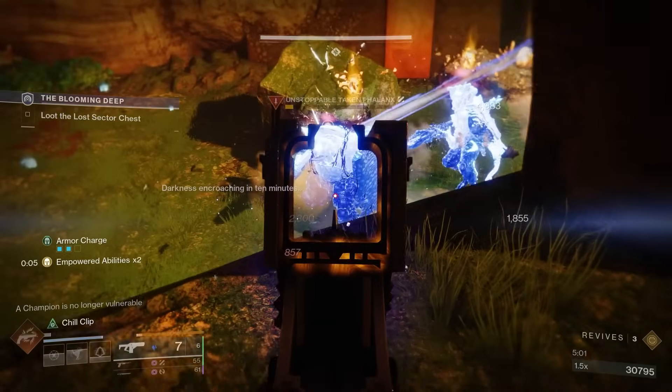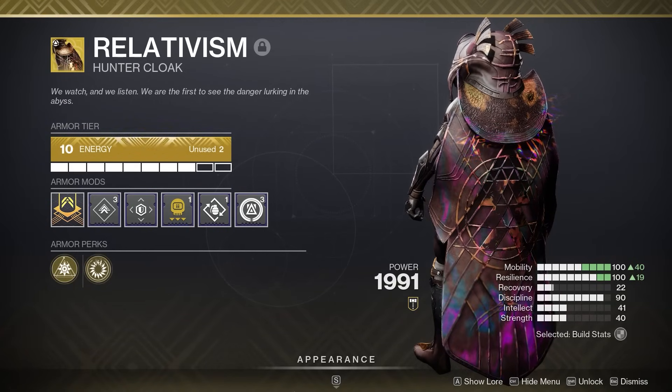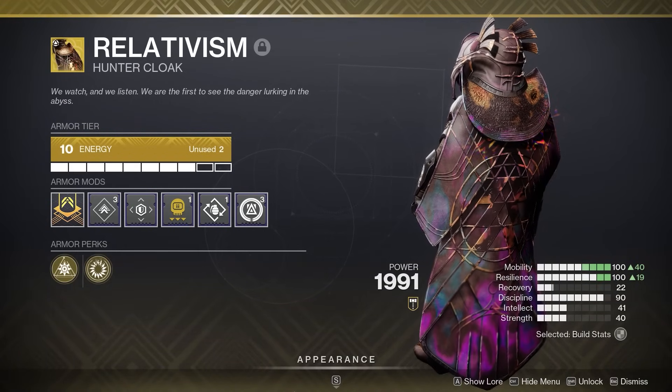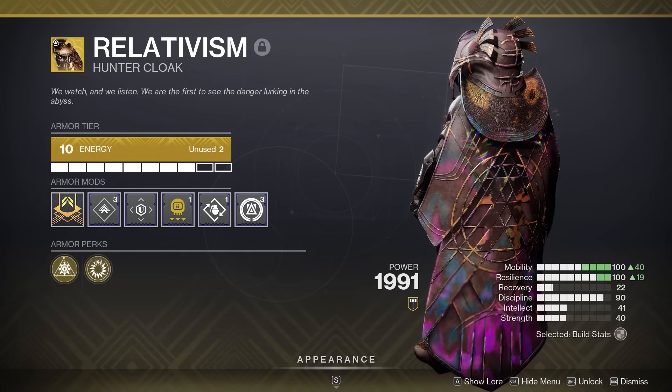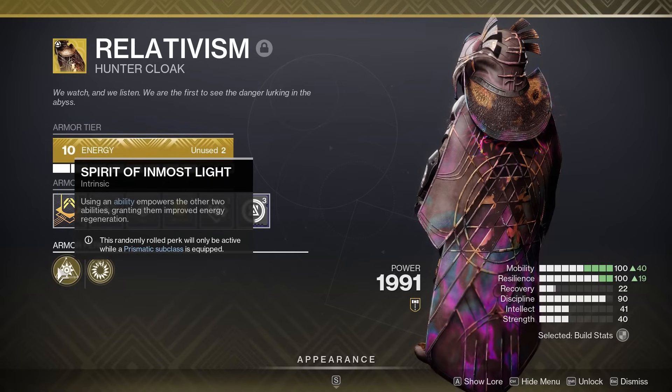First and foremost, let's talk about one of the main components of the build: the exotic class item for the Hunter, Relativism. If you didn't know, these exotic class items can drop with two armor perks from two different exotic armor pieces. The one I'm using in this build has Spirit of the Drifalcon and Spirit of Inmost Light.